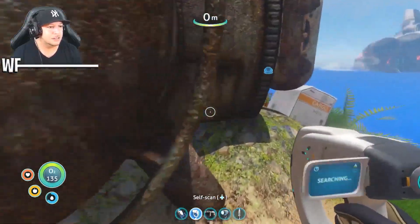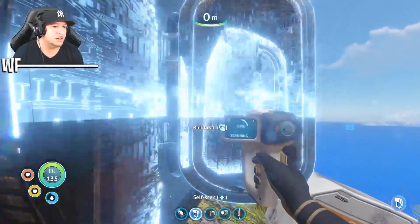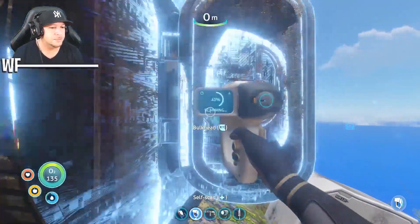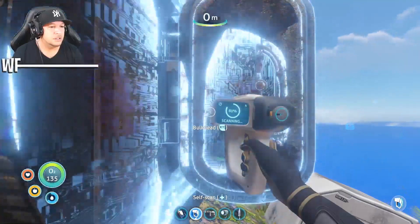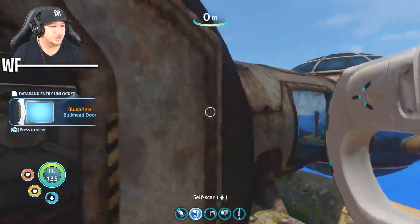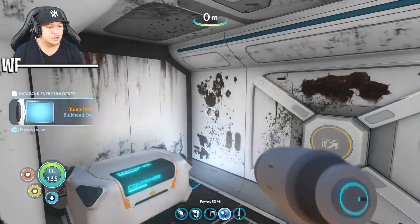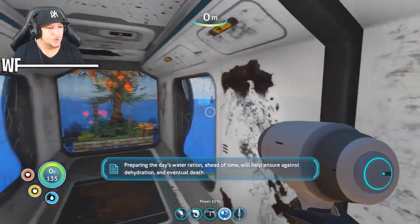This piece right here you can scan — the bulkhead. 100%, there we go. Let's go in here and turn on the flashlight. Open the container — there's water in there. GG. That's some nice free water.